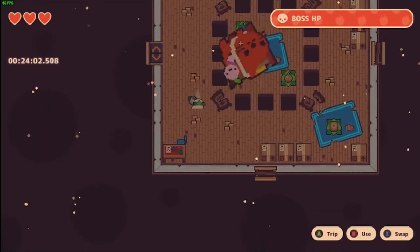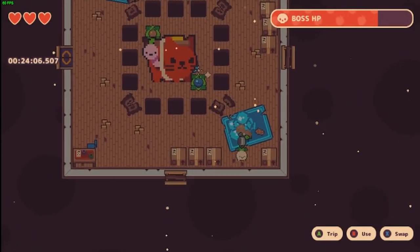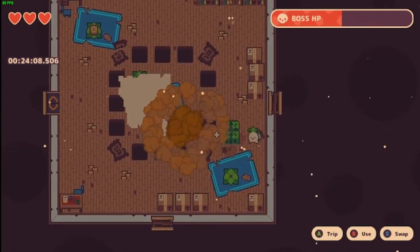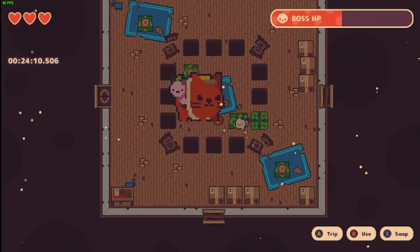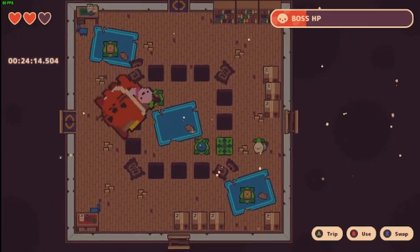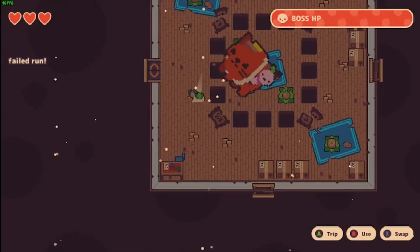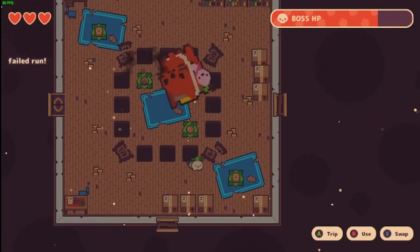Then there are a couple more clips I wanted to show where I was trying something different with the down left pattern — trying to go to the bottom bomb in melon. I never really got anything super consistent here, but it also wasn't awful, so I don't know. Maybe there's something to this. I think it could be worth looking into in the future, especially as an alternative if you come into this fight low on health and can't take the damage from the other approach I showed.